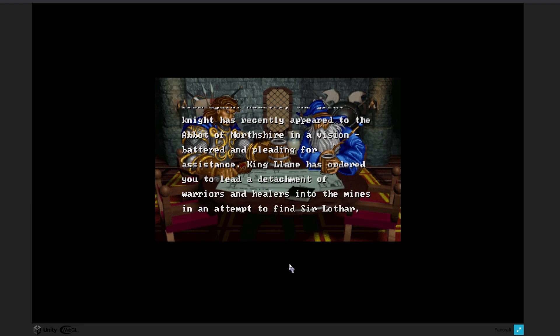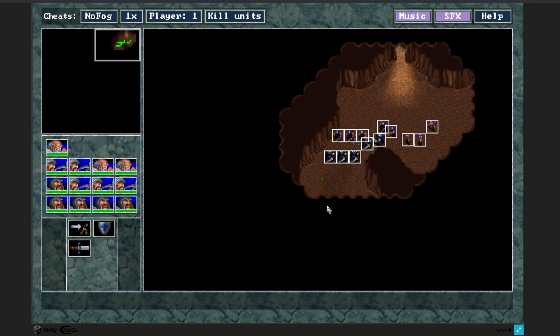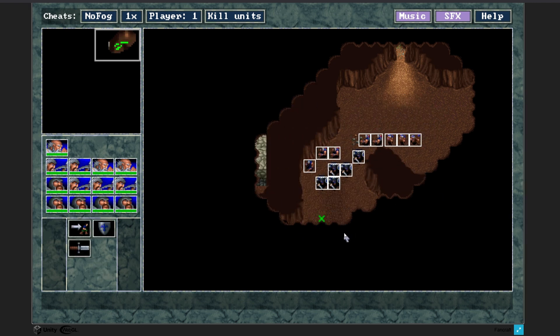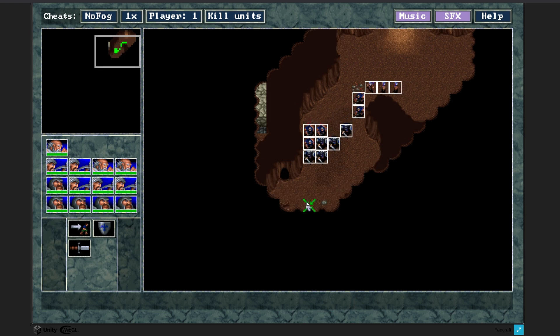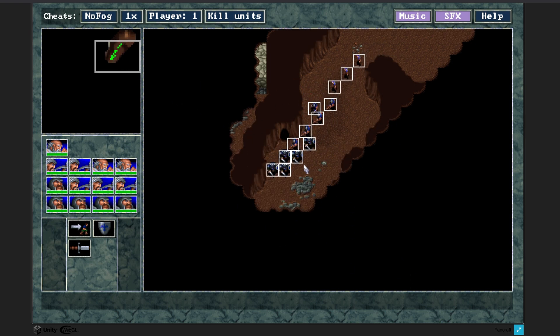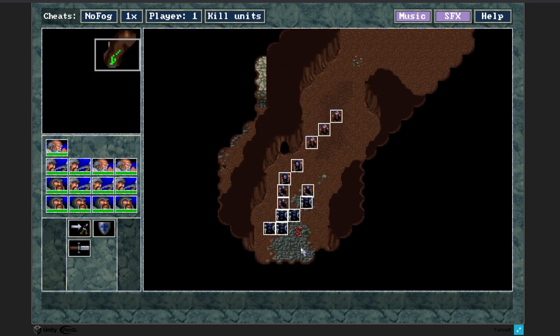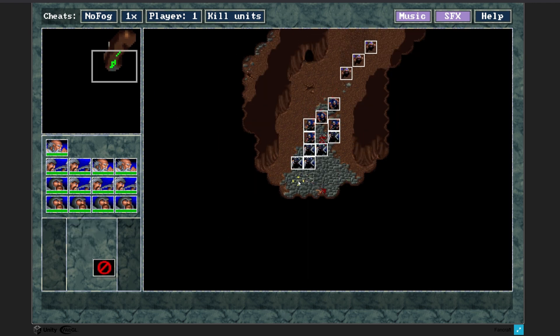Let's go ahead and check it out. Here we are in the game. We are zoomed out a good bit and we have all of our units at a much zoomed-out scale - higher fidelity, more pixels available. You are able to toggle and upscale in it, which is what I have running here.